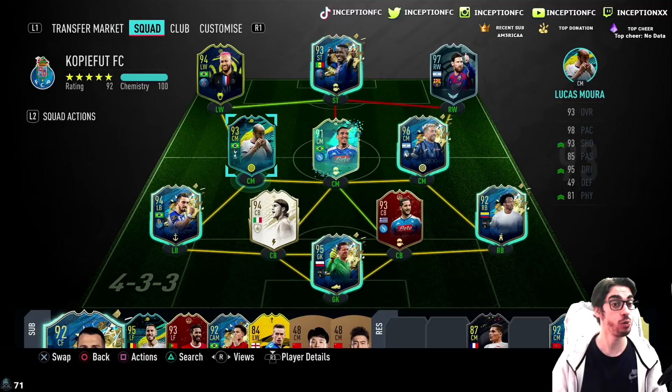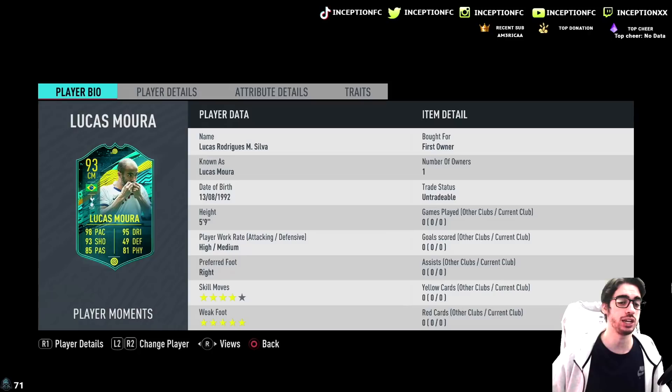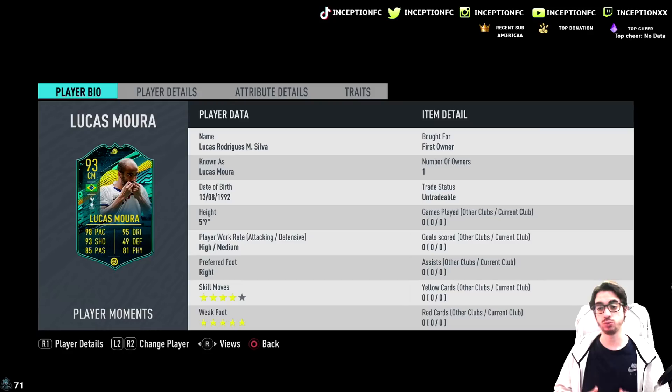But for now, ladies and gentlemen, my boy actually has a really, really well-balanced team in regards to how everybody can potentially line up. So we're going to see what's up with this. In regards to Lucas Moura, guys, we are looking at a card that is 5'9", high-medium work rates, right-footed, 4-star skill moves, and a 5-star weak foot.